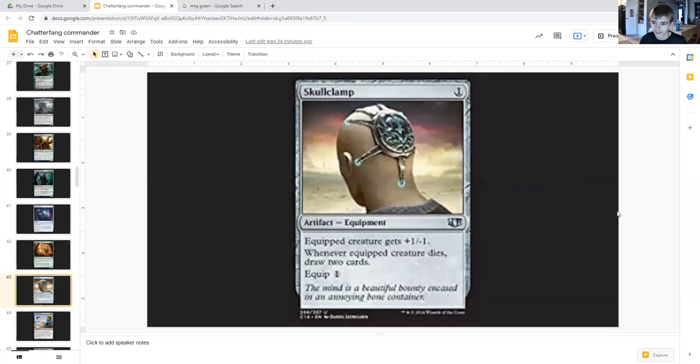Then there's the very iconic Skullclamp — artifact equipment. The equipped creature gets plus one minus one. When the creature dies, draw two cards. Equip cost of one. A very iconic Commander staple because of its card draw ability and how greatly it works with creature token decks, specifically one-ones. Our squirrels that we're creating have one toughness, so equipping Skullclamp turns our squirrels into two cards in our hand.